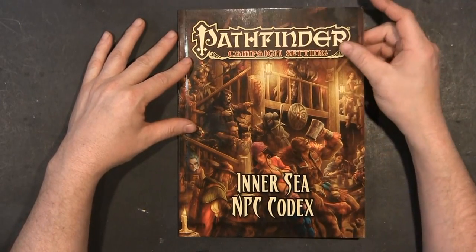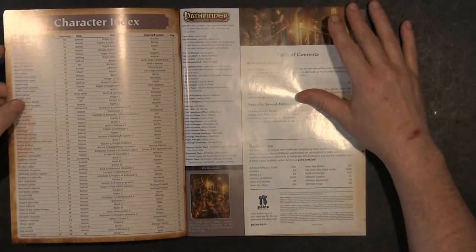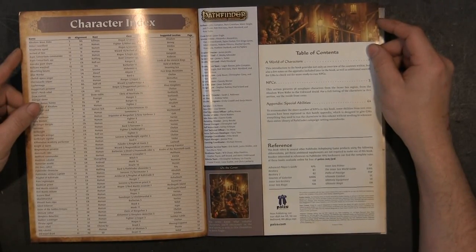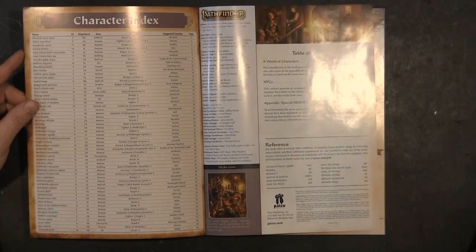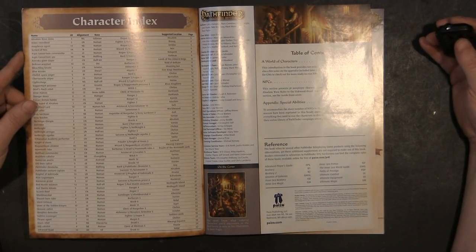I'm going to go ahead and say that this book is not quite as universal as the hardback NPC Codex. It is every bit as good for GMs as the first book is. I think it's geared a little more for GMs than just players, whereas the other book is balanced a lot more for both.